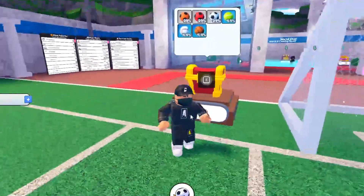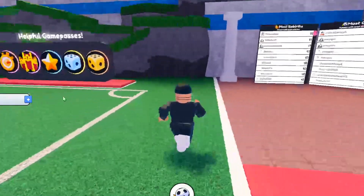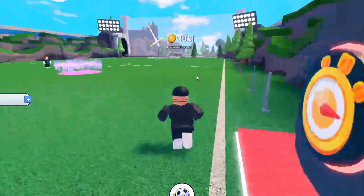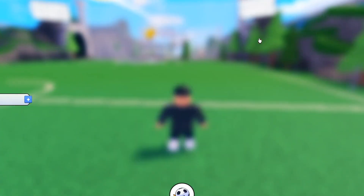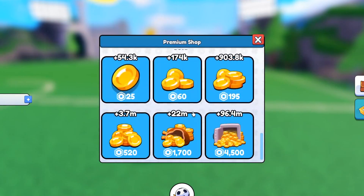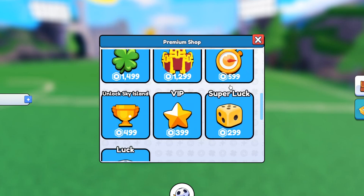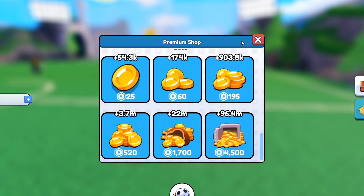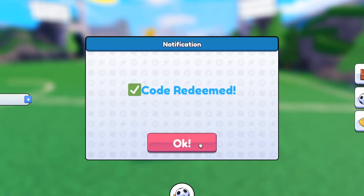The game looks pretty cool — we've got a basketball right here, rebirths, game passes, all that cool stuff. There are a lot of simulators coming out these days. To redeem codes, you go over here. There are also free coins you can claim by waiting. This is the code redemption area right here where you enter codes.